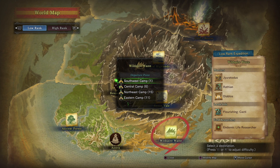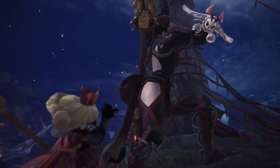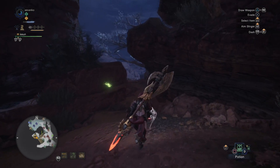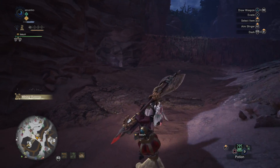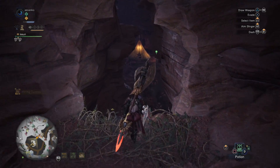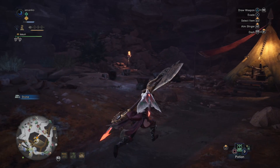Next up, we're going to the Wild Spire Waste, the second map in the game. The southwest map is of course the default map they give you when you first enter the area. The next camp we're going to is straight up this little area where Barroth and Kulu-Ya-Ku like to go. There's a very wide open entrance in the rock — just jump on down and it'll trigger a new delivery quest to make a new camp.